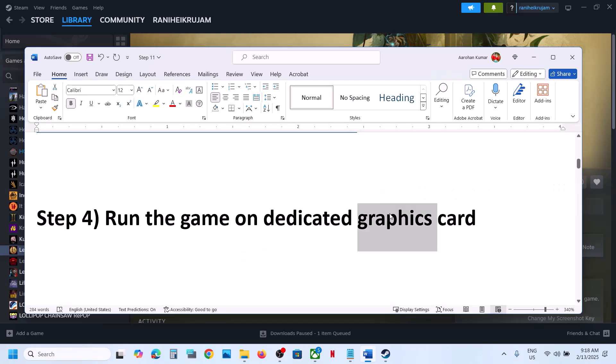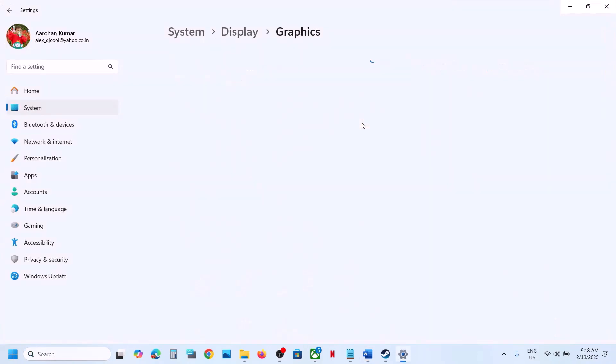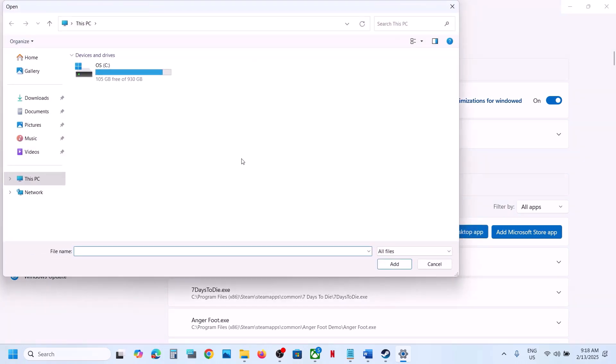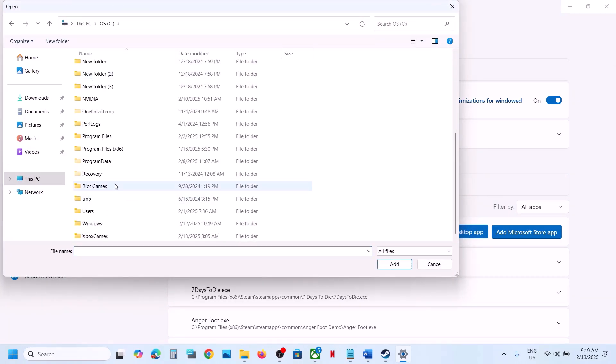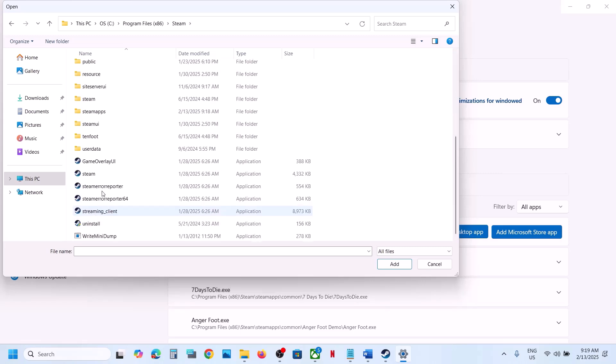The next step is to run the game on the dedicated graphics card. Type 'Graphics Settings' in the Windows search box and go to Graphics Settings. Click on Add a Desktop App and then go to the game installation folder — wherever the game is installed.